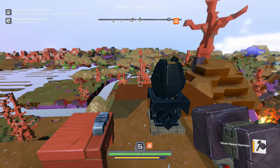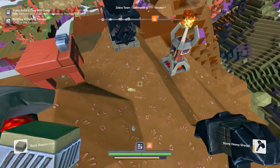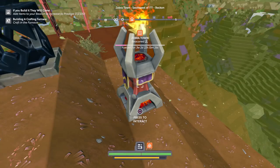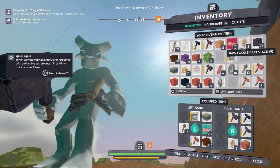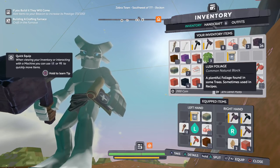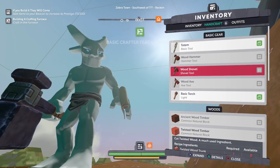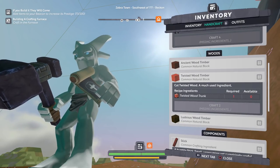'Add items to your beacon to increase its prestige.' One thing I'm noticing — can I place this down somewhere? That's for adding to the thing, right? If one item isn't one prestige, it depends on the item — I'm understanding that a bit better now. So I probably want to, at the moment, handcraft as much as I can. Craft some pieces of wood — if I have twisted timber, make some twisted timber. Maybe make a couple of basic torches. I only have one. This song is very sad, I don't know what's going on with that.